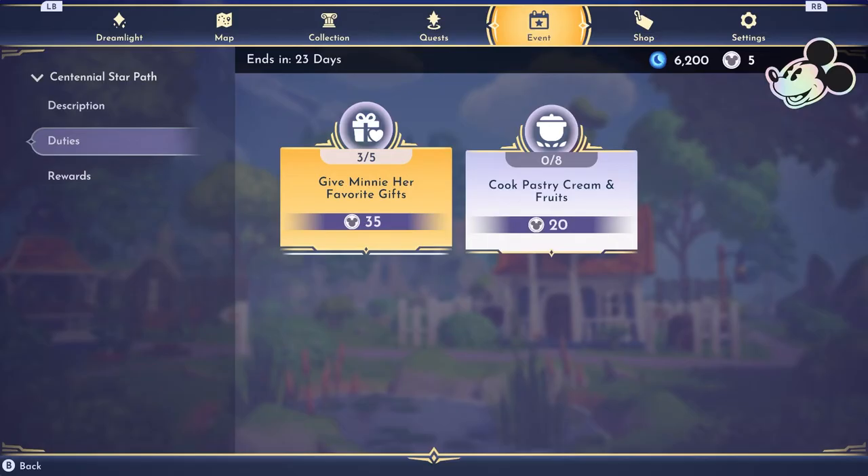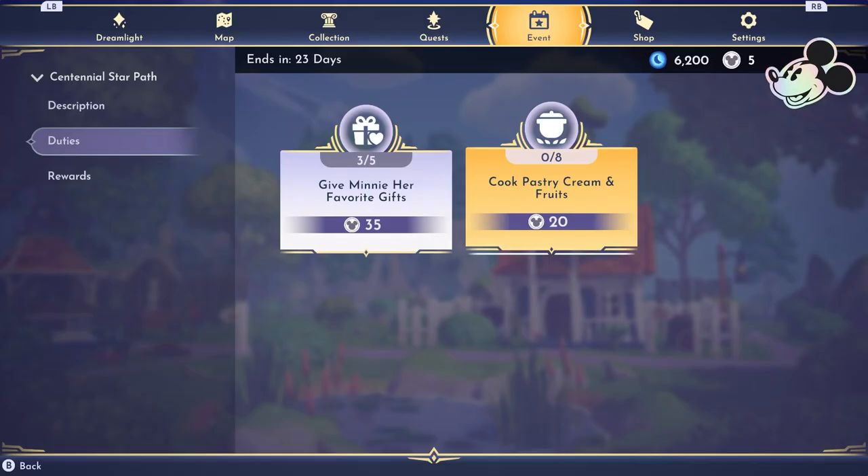2,800 moonstones — that's nothing to sneeze at. I would totally recommend spending them wisely; only buy what you can't live without. There are a lot of cute things in the shop tab, but spend wisely. Disney Dreamlight Valley did say these items are going to come back around, so if you missed something, you'll have another opportunity. Don't be in a hurry.